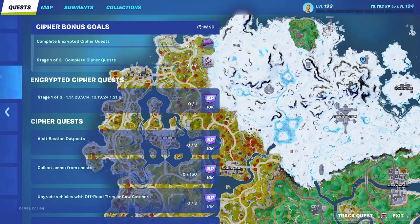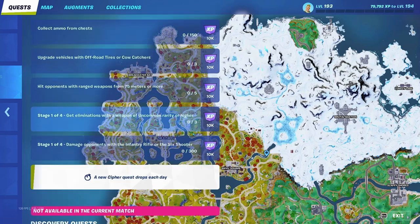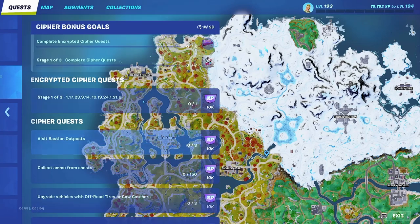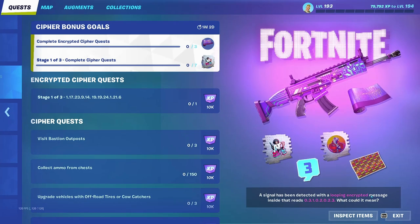This event ends in a week and two days. It says a new Cypher Quest drops each day, so there will be about 12 more — that's kind of weird but it means more XP. Maybe completing more quests will unlock the other rewards. It says: 'A signal has been detected with a looping encrypted message that reads 0, 3, 1, 0, 2, 0, 0, 0, 2, 3 — what could it mean?' These cryptid things are weird but it's something Epic Games has done in Fortnite many times.